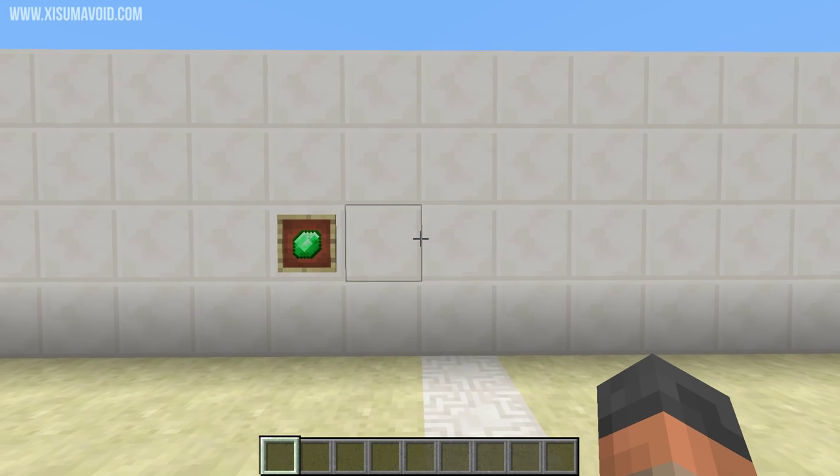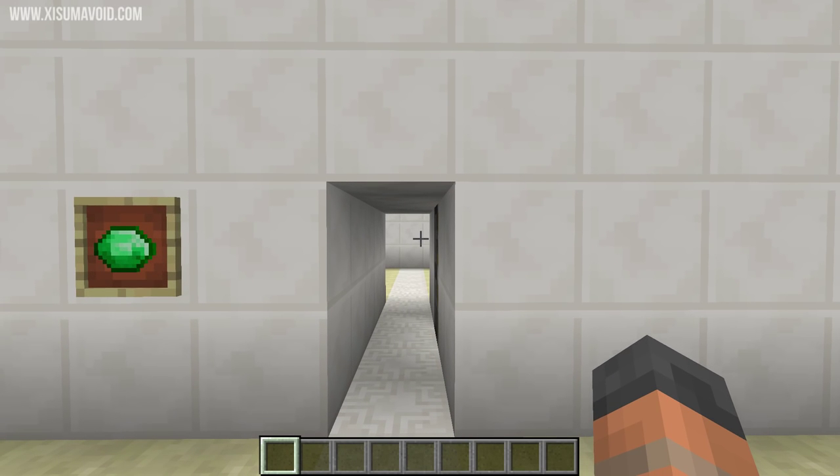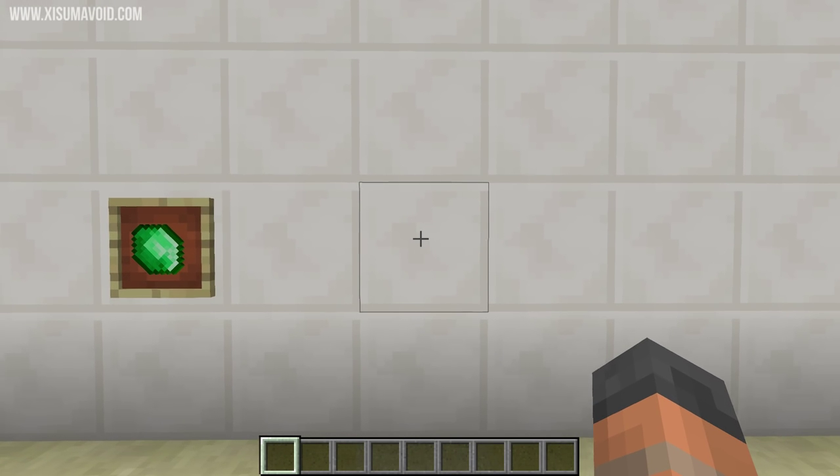So first of all we're going to check out the lever form. If we right click on this it's as if we've right clicked on a lever — we get a redstone signal and it opens a door for us, and then when we right click on it again it's going to turn off that redstone signal and shut the door.